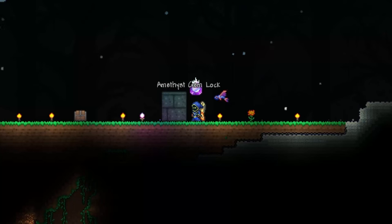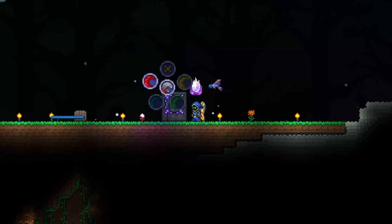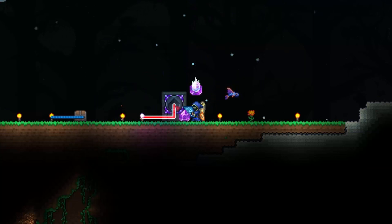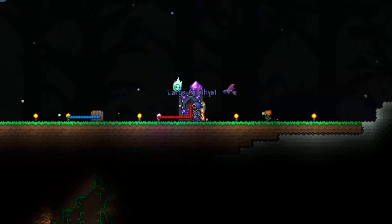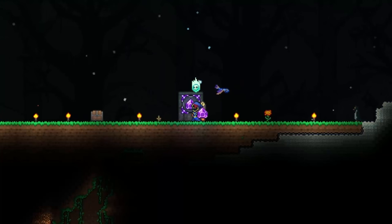The gem lock acts as a switch — you have to place it down onto a back wall and right click the gem onto the inside. Sometimes you need the gem to be in your hotbar for it to work. You wire it up to a certain item; as seen here I've wired it up to a torch, and then I right click on the gem lock with the gem equipped and it works like a switch.